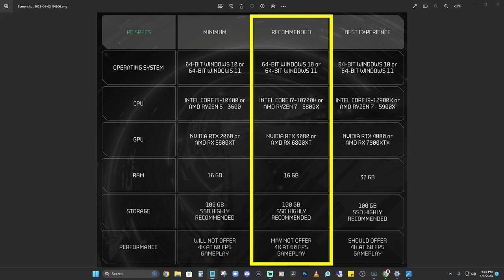The recommended tier pairs that CPU with an Nvidia RTX 3080 or AMD RX 6800 XT — a little beefier than previously announced. It also requires 16 gigs of RAM and a 100 gigabyte SSD. They're saying it may not offer 4K at 60 frames per second, but you might be able to do 4K at 30 fps or get away with 1440p at 60 fps.